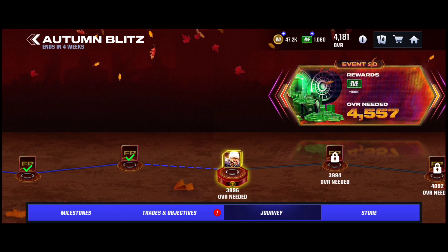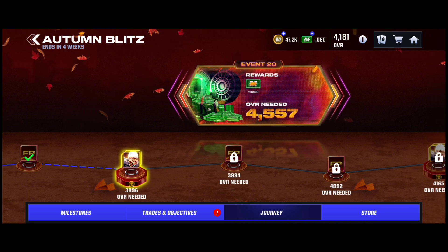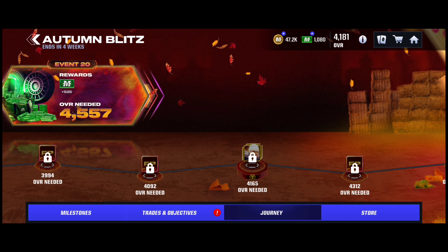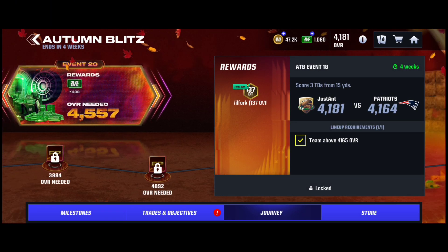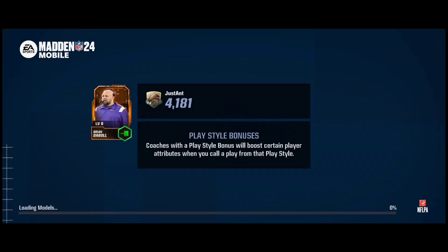Here we go. I'm gonna be claiming his first Iconic. I've got 3,896 overall, and then there's two other paths in the way — a nameplate and then 2,500 Madden Cash, which I'll take — and then at 4,165 overall, get another Vince Wilfork. The event challenges are not that hard. It's rushing and throwing touchdowns. There's no full games, half a game, winning OT, none of that.